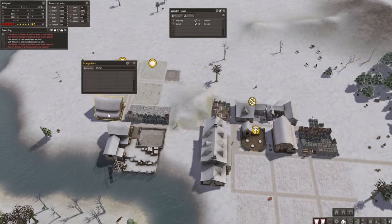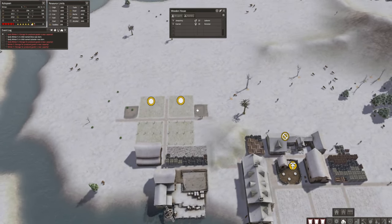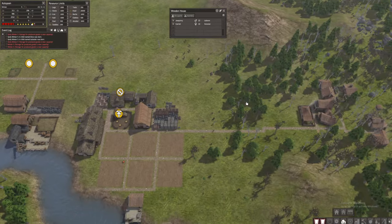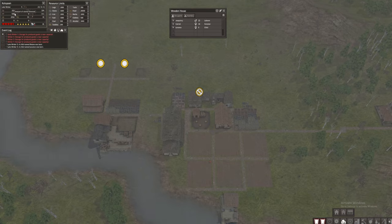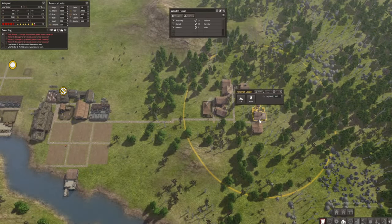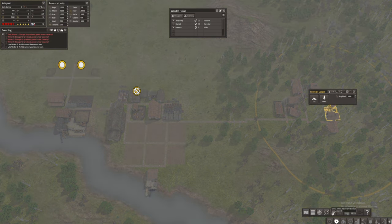We have plenty of goods and additional storage, which is good news. So far everything is stabilized — we have more than 2,000 food, 900 firewood though it's slowly going down from 1,000. We're getting more children born; we used to be around 21 people and now we are 29. Logs are getting stored. I'm thinking we need one more forester's lodge, or I could just assign one more person to that job.